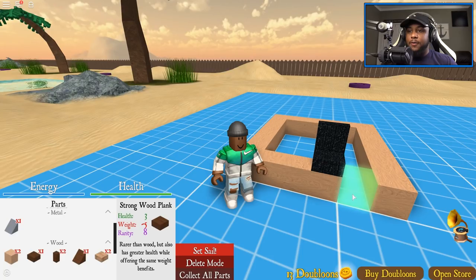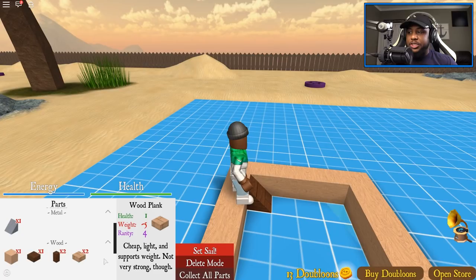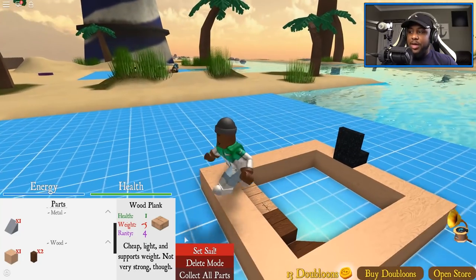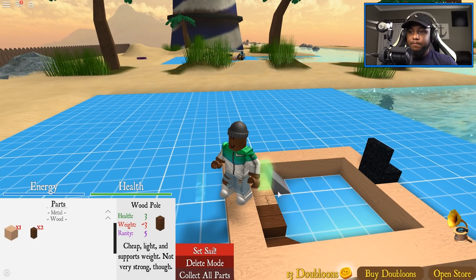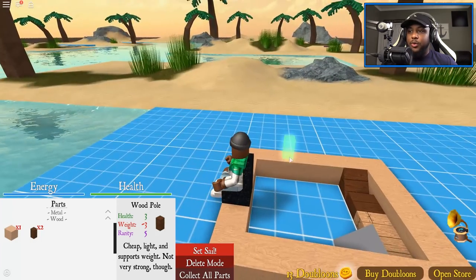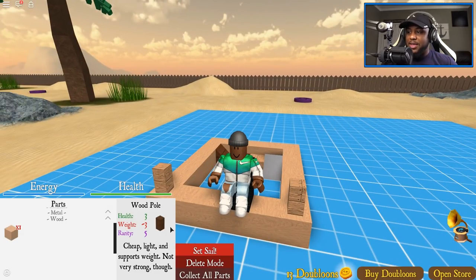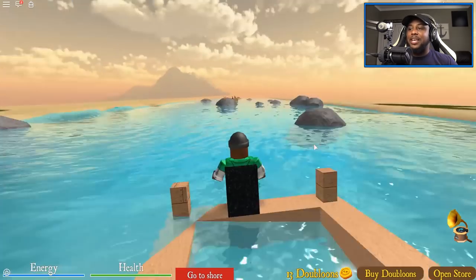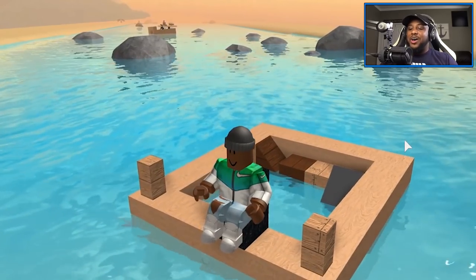Let's use some more wood and tie that in together — a strong wood hedge. We're just using everything we have to make this as strong as possible. We got some metal there, and a pole — I'll put the pole right here. I think I may be ready to set sail. Here we go... oh my gosh, this is scary!